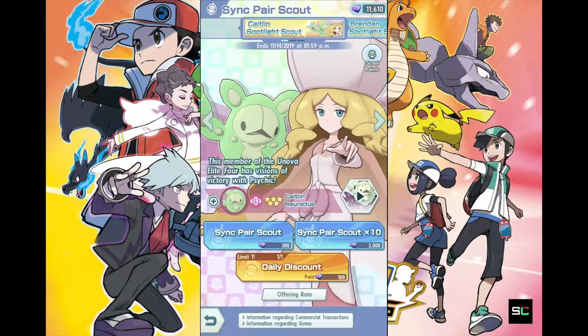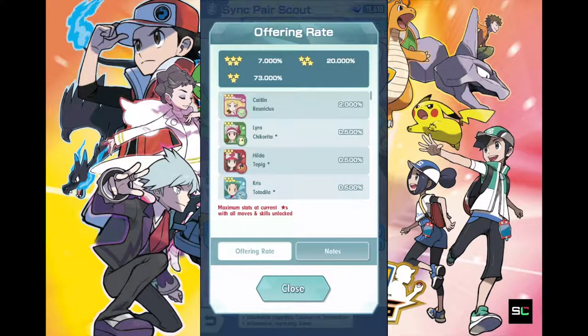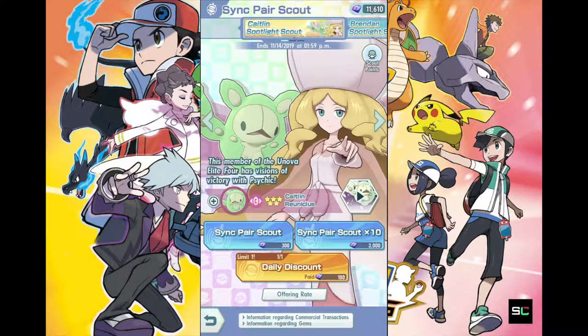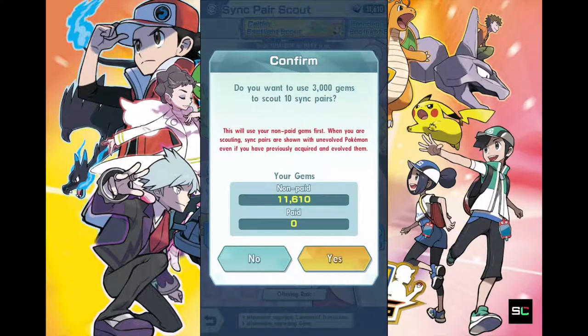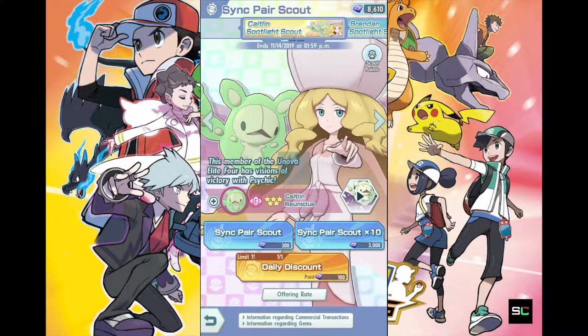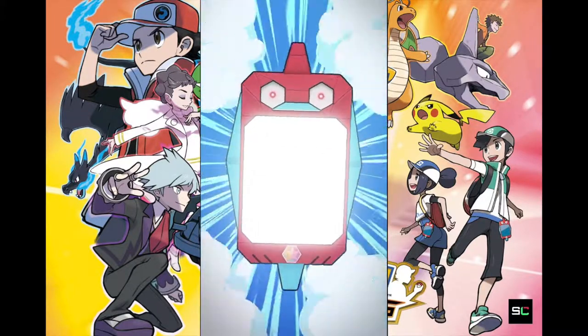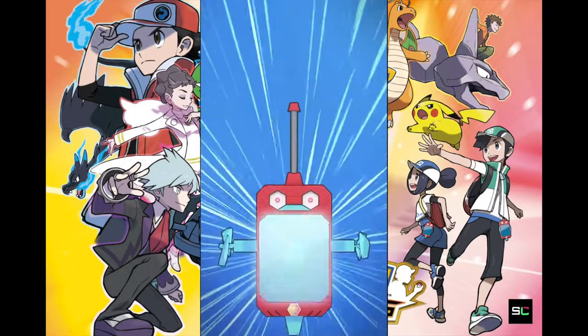Alright, so I'm gonna do a 10-trainer pull because I definitely want Caitlyn in my collection right now. She is definitely worth all the gems you can sacrifice for this gacha. So if we do get Brandon, he should be there — yeah, he's in there. Caitlyn is the first of the trainers to be added into this entire list, before any new implementation was added. So Caitlyn is the first brand new trainer added to Scout. Very excited — hopefully we do get her. Let's do this guys, one single 10-trainer pull! Slotting in the pull form — hopefully we get lots of bright lights from the Pokemon Central door when it blinks open.